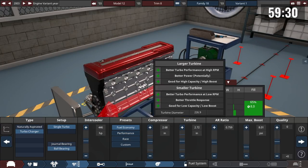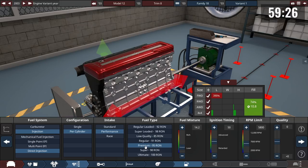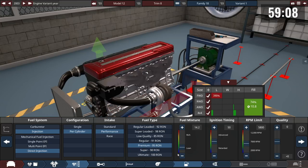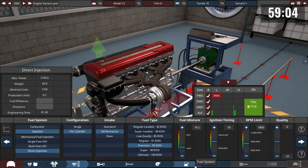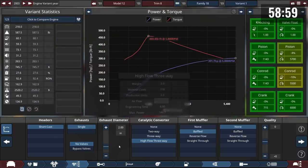Someone jokes their car is already done, they just have to design it. The group discusses fuel type — regular or premium — and settles on premium, noting that a Buick running premium is still considered a sleeper. The host asks someone to update the rules in the channel to reflect premium fuel.